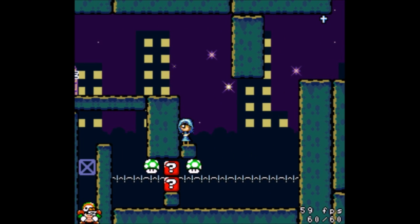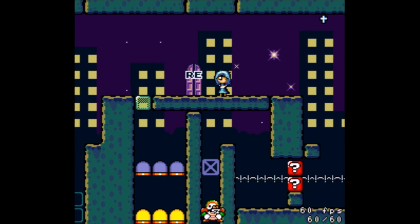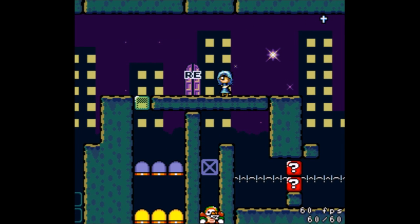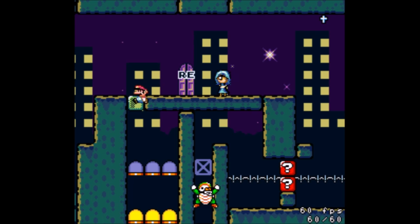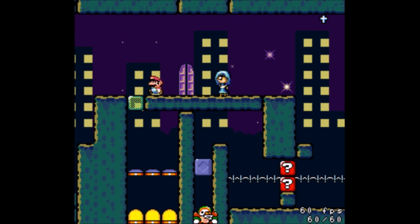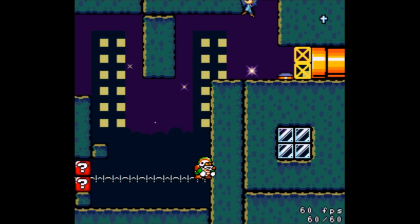Oh hey, one-ups. I'm suspecting I probably don't want to go down there, but I guess I can. So we want the chuck to land on the block. Let's try when he jumps there. There we go, cool. Now I can just bounce on you and here we go. What's up here? Is there anything? I don't know if this level has a secret exit, because it's not a yellow or red level.